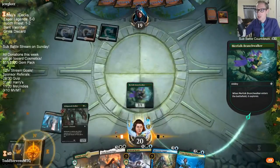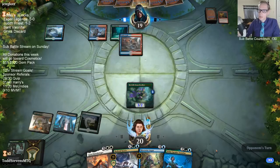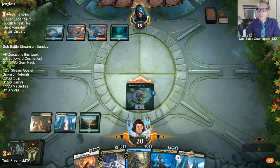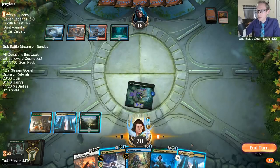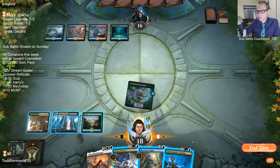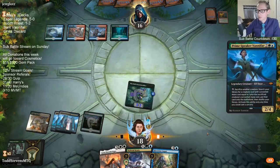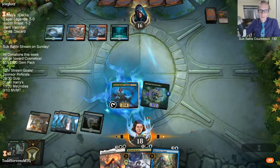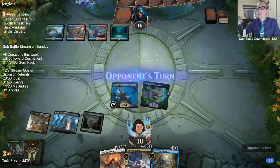Looks like we're playing against Temur Reclamation with main-deck Fiery Cannonade — that certainly hosed my hand there, rough one to see. Chat mentions a Prime Speaker Vanifar Party Bus idea going with Vanifar with Lumbering Battlement — that's not a bad idea at all. I'm not surprised our opponent had Cannonade main; I'm just saying that was a killer for us. Having the double Llanowar Elf opener though.